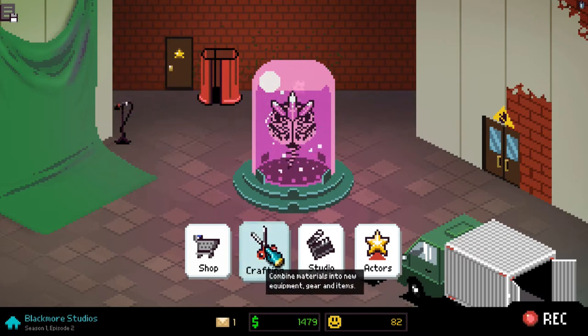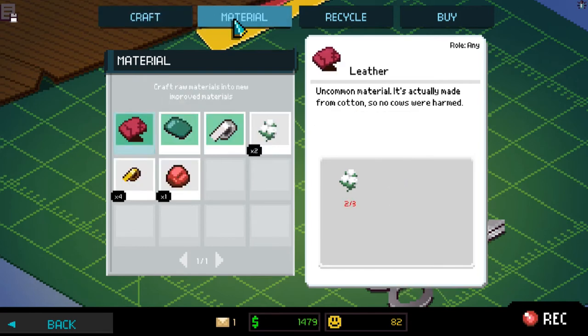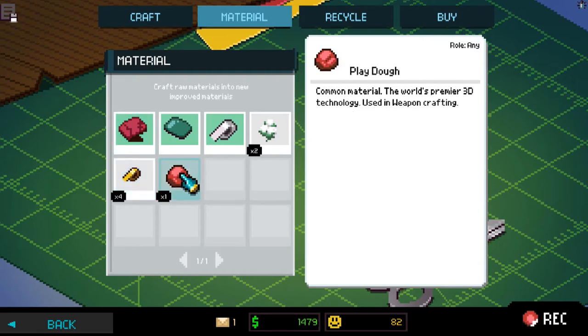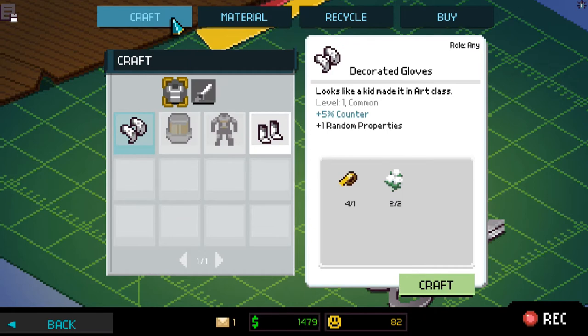So we now have the crafting option open to us, which I did a little bit of poking around with, just seeing what was going on. Essentially, when we were beating up the bad guys, we picked up a number of materials — be it duct tape, Play-Doh, leather, what have you. This is essentially the inventory of stuff we picked up from the bad guys we beat up.